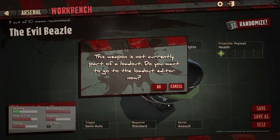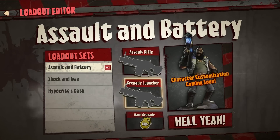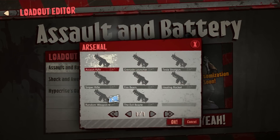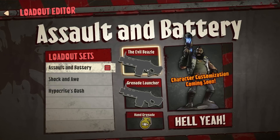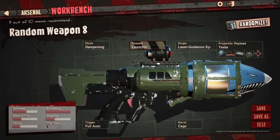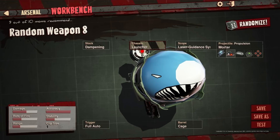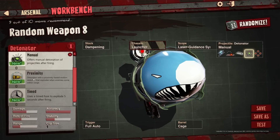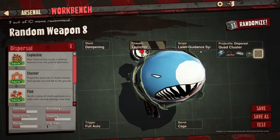I would assume you can put that into a loadout. As you can see, you can have two weapons. Let's swap this out — The Evil Beezle. There we go. Now I do need a secondary weapon, preferably one that actually does some damage. So let's go back to weapon crafting. A new weapon — we shall randomize it five times. Now I noticed there are also modifiers. My God, that's a lot of crazy stuff.